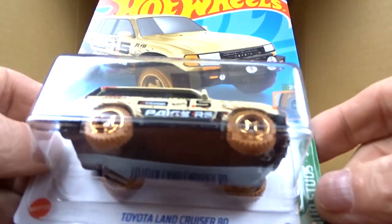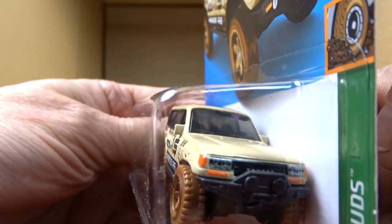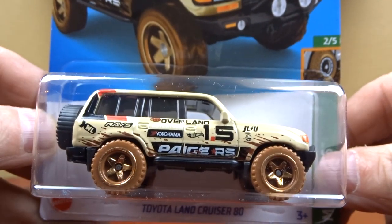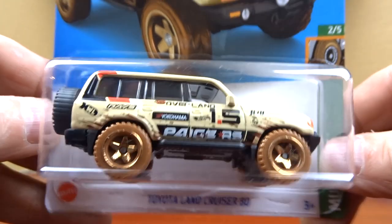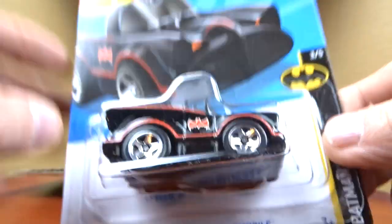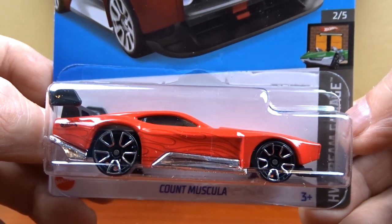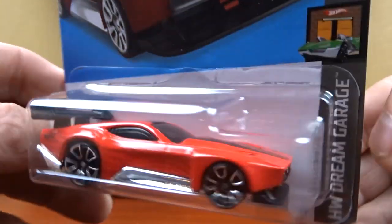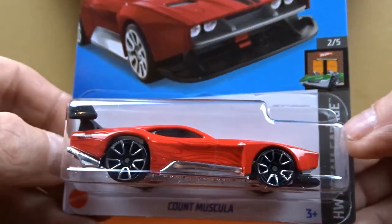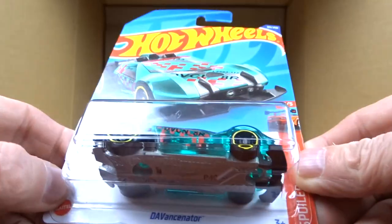Then we got the Toyota Land Cruiser which was in the last case — still pretty cool, just not a big fan of the color. And then we got the Batman again, which we've already seen. We got Count Muscular — this was in the last case, it's got like a Mustang front end on it. It's cool, not a bad little machine. And we got the Vansinator which we've seen.